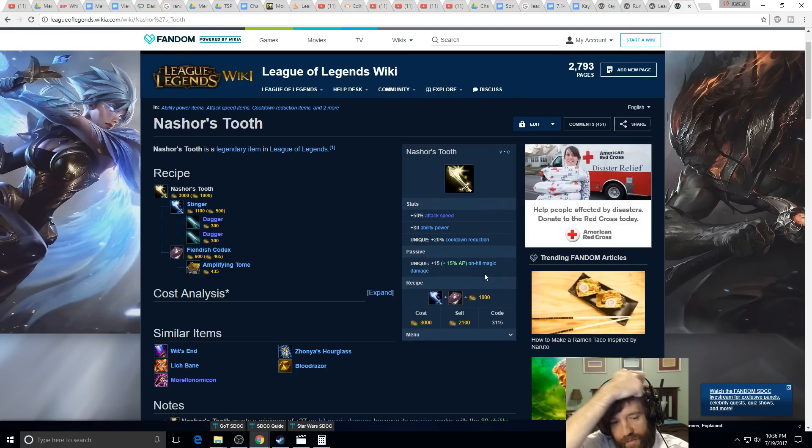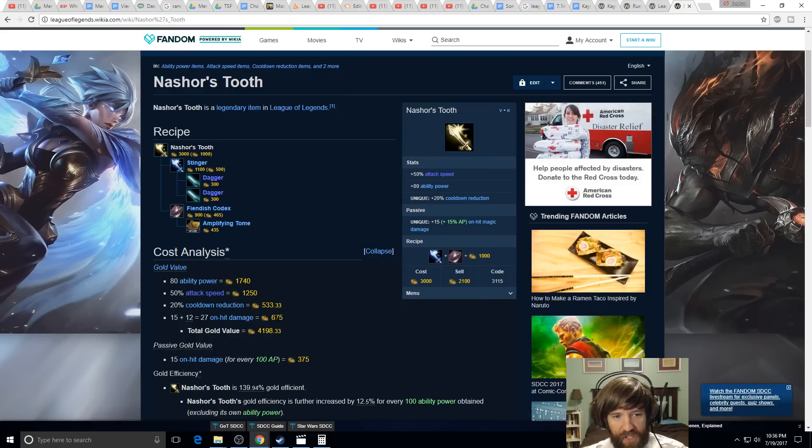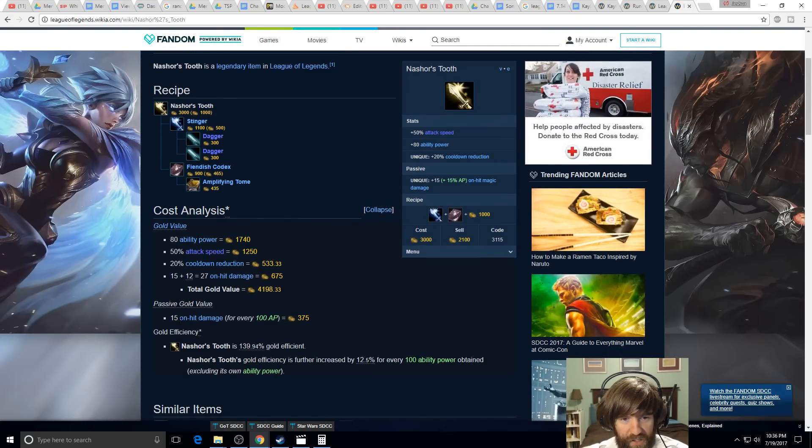Nasher's Tooth is still a very good item on Kayle — it's the core Kayle damage item — because even hitting your primary target it's extremely gold-efficient. It costs 3,000 gold total. The ability power, attack speed, and 20% CDR alone are already gold-efficient. For every 100 AP you get 15 on-hit magic damage worth 375 gold. It's approximately 140 gold over-efficient even without its passive. It's super efficient for any champion needing attack speed and ability power.